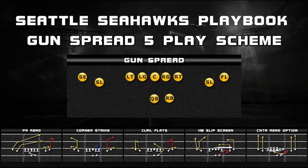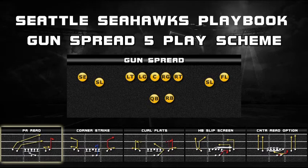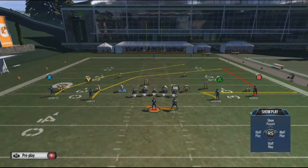We're going to take a look at a five play scheme that you can create out of the gun spread out of the Seahawks playbook. We're going to start off with a play called Play Action Read. In this particular play, we like it because we can use it to attack man coverage. Let's go ahead and take a look at the play.